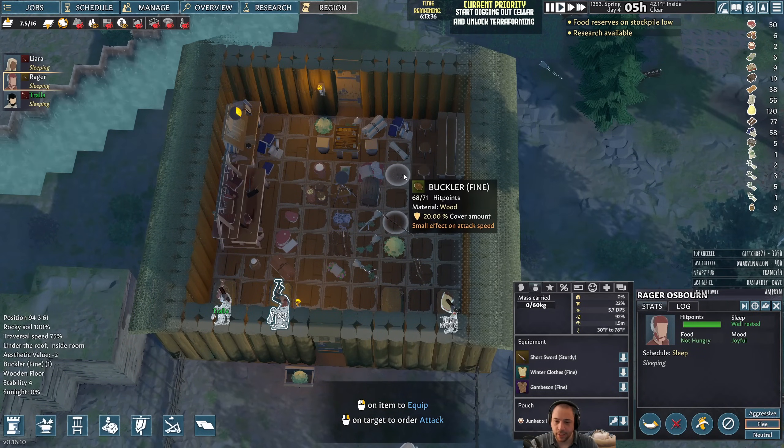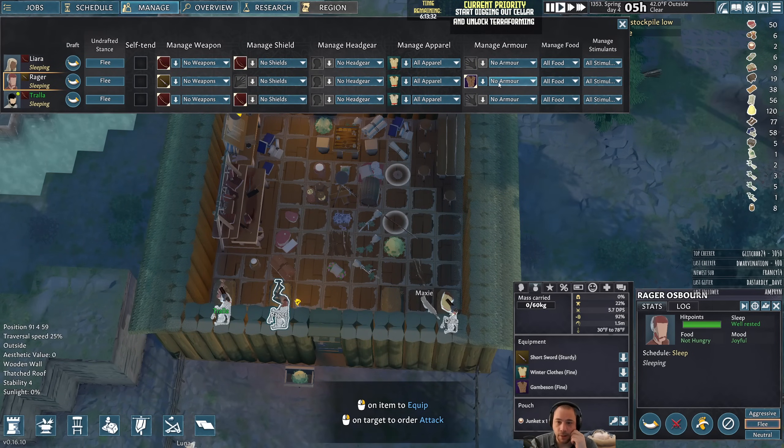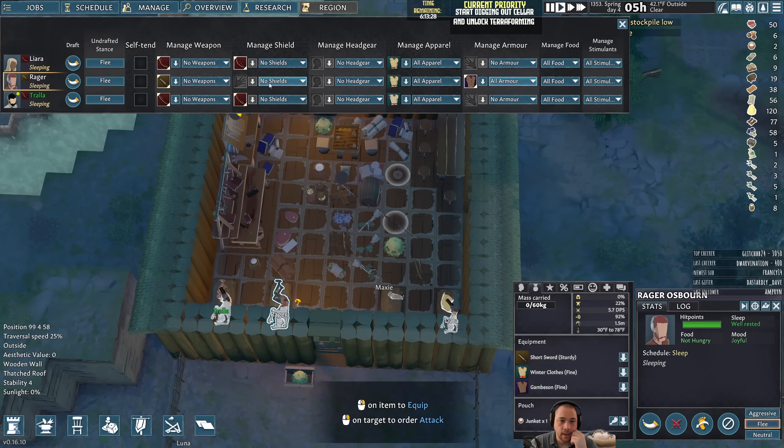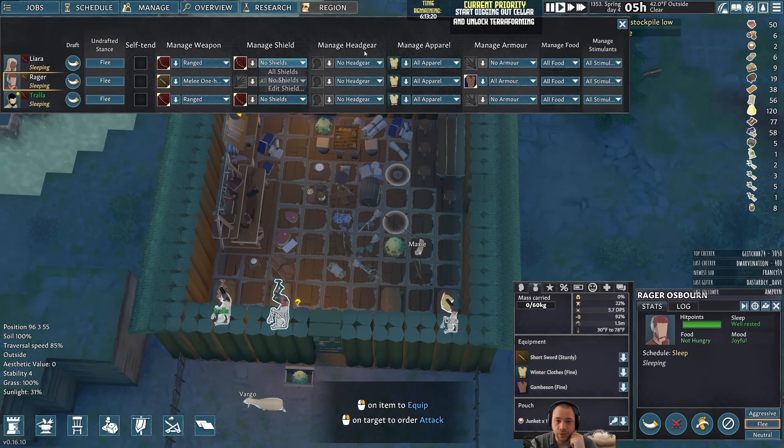Rager, did you take off your shield? You did — probably due to management. So: armor, all armor; shields, all shields; weapons, melee one-handed. And for the others, we'll go ranged — no shields. Headgear: caps and helmets.